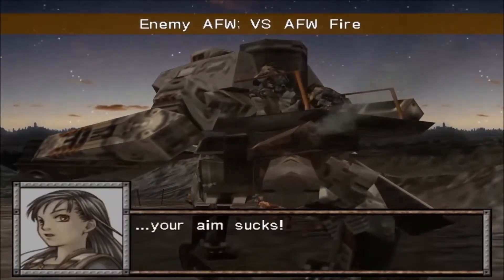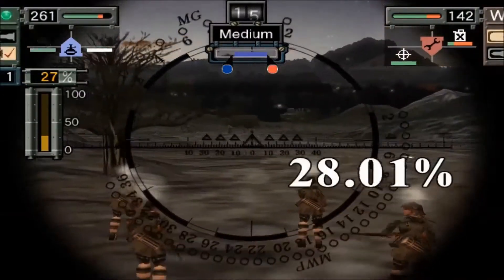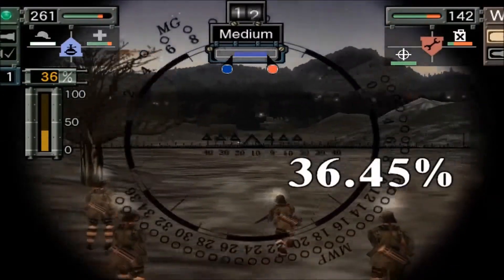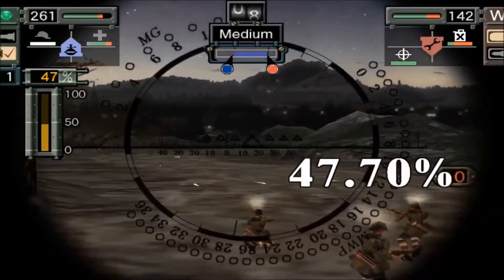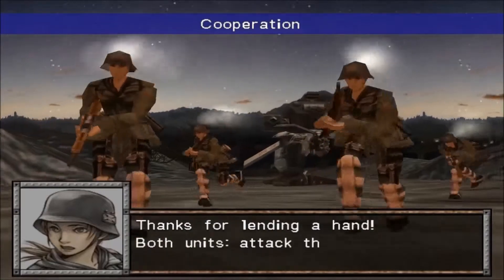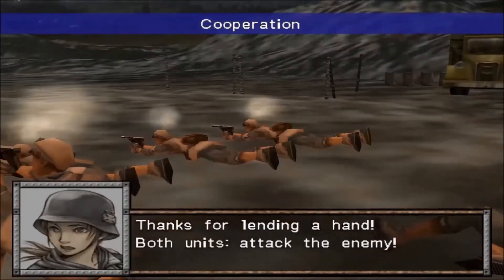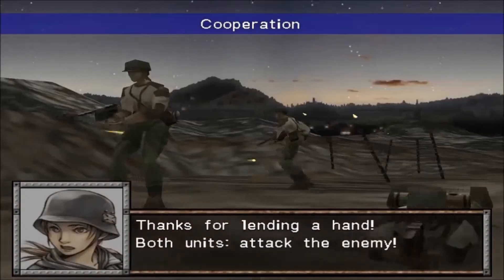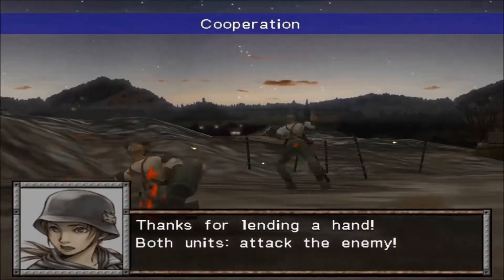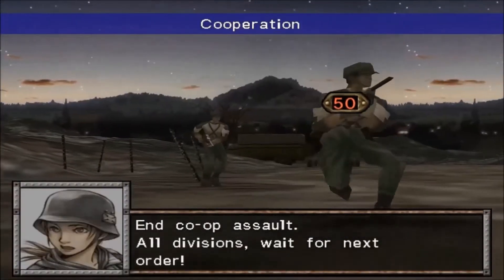The enemy is shooting at me again — your aim sucks is what I have told you. I'm going to have to take a shot against him now and wait for that percentage to rise. Time is counting down, we're down to 8 seconds. Now we've got our two offensive abilities: it's a cooperation shot — everybody shoots the enemy. Some nice screams in this game, even the men sound like girls screaming.